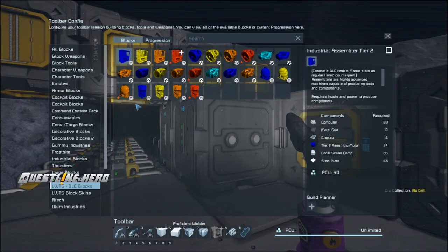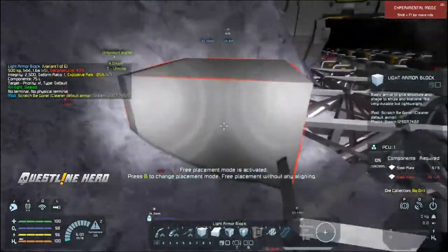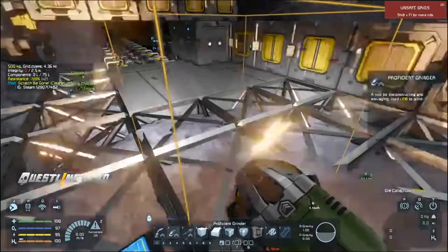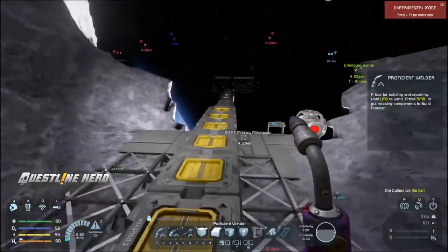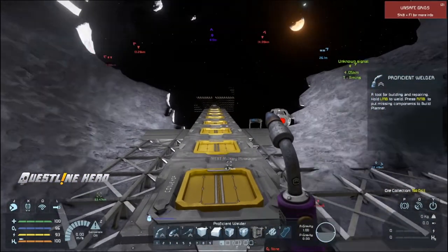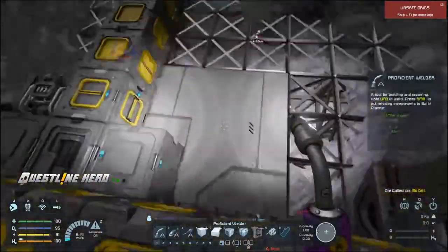I did a livestream the other day where we took care of some progression. We basically went from tier zero — just the regular vanilla stuff — and tiered up. We built the assemblers, built the components, and built the other things necessary for the next tiers, going all the way up to tier four on stream. Then the next day I went out and grabbed some gold and platinum I was missing — only needed about two backpack-fulls — and made it all the way up to tech tier five.